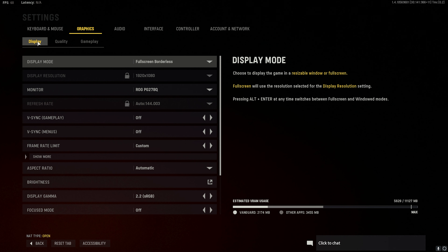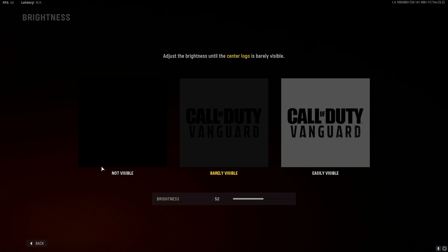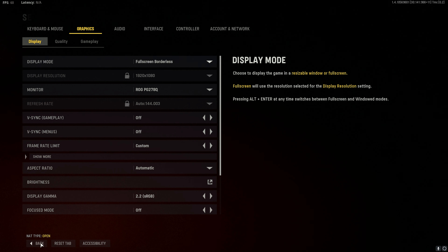Switch to display. Locate and select the brightness option. Use the slider to set your brightness according to the guides. Ensure that the not visible section is invisible. Having the brightness set too high can make it hard to see enemies as the game will look washed out.